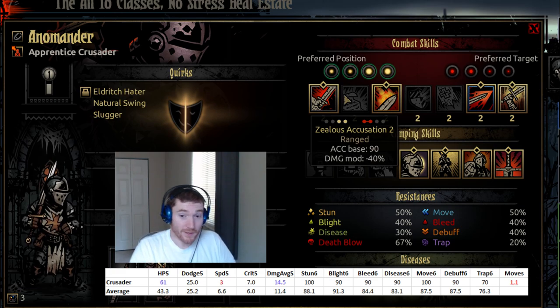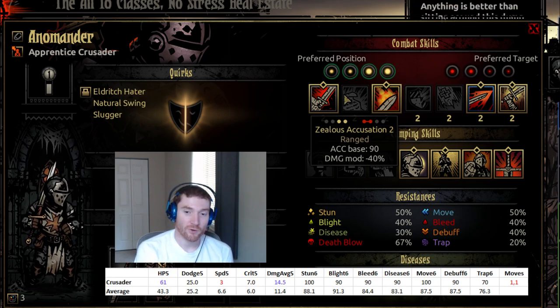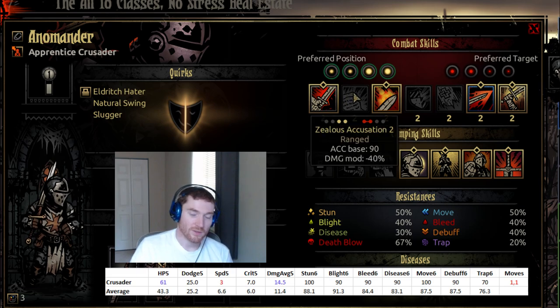Zealous Accusation — as an AOE goes, it's okay. It's only a minus 40% damage mod and it hits the front two ranks, so it hits two targets with only minus 40%, which means it does more damage overall than single target. The problem is you don't want to do AOE damage to position one or two — you want to keep them alive so you can recover. You want to kill position three or four, which is almost always more dangerous with the stress casters. I do use this ability on the Drowned Crew fight because I can hit both the Anchorman and the boss behind him. It's also pretty good on the Crimson Court DLC Stonework boss for the same reason. So not a useless ability, but pretty damn situational.